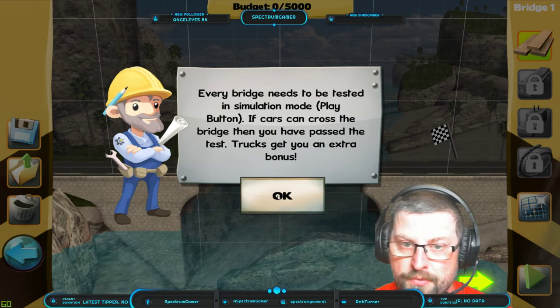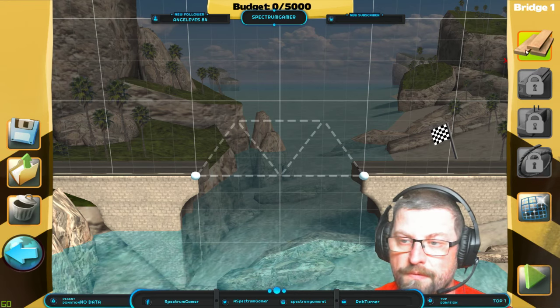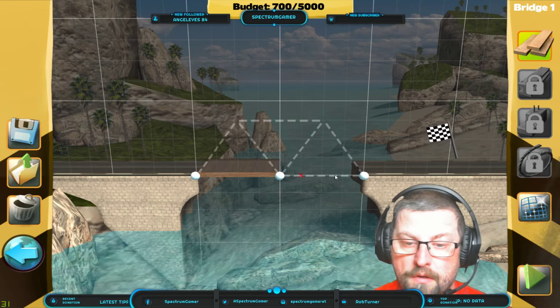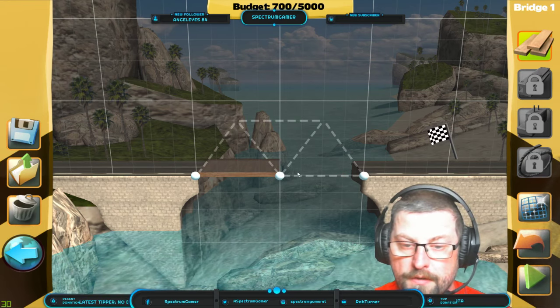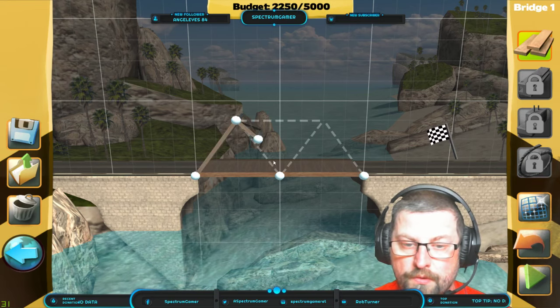And so this is Bridge Constructor. It's taking me through some of the settings here. So I'm going to need — I should have paid attention — but I'm going to need wood. And I can connect these up. This is basically a tutorial, obviously.